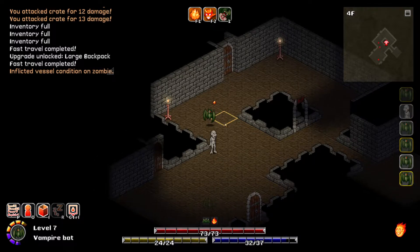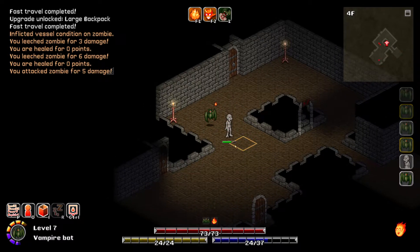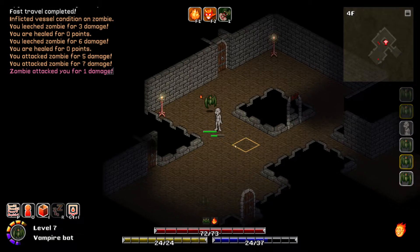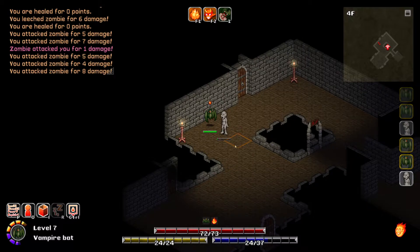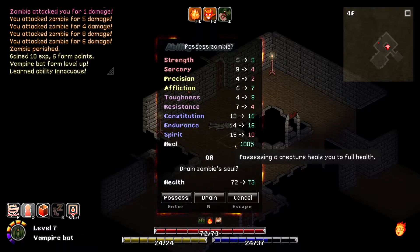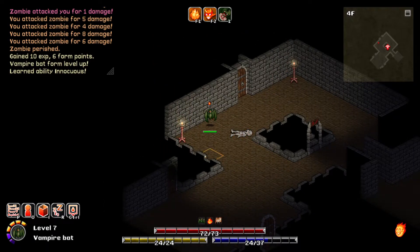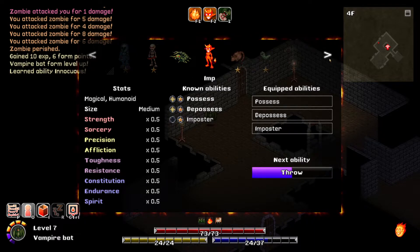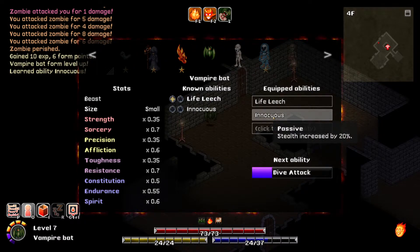I wonder if I try to drain the zombie - it still hurts him. Makes me think maybe it shouldn't, or maybe it would but... One - it's coming against the wall, it doesn't matter. Ability - possessed zombie. I wish I could check right now. No, I don't think I can. I'll just drain him. I didn't master it just yet. So that's a passive - I always have that dive attack.